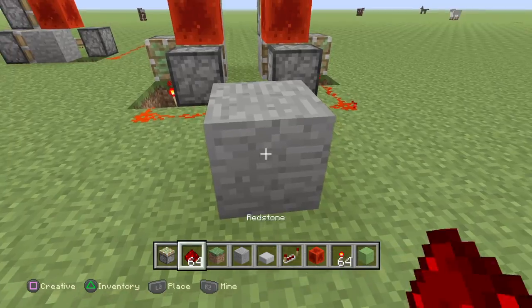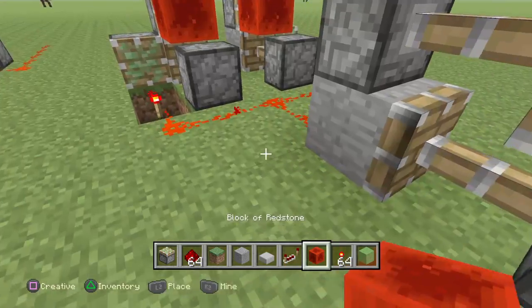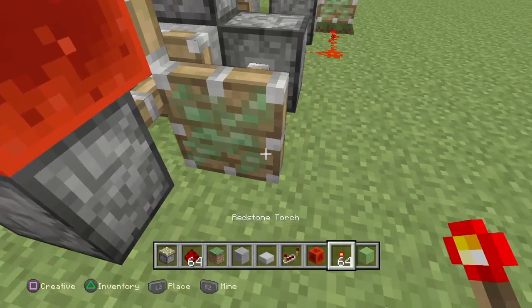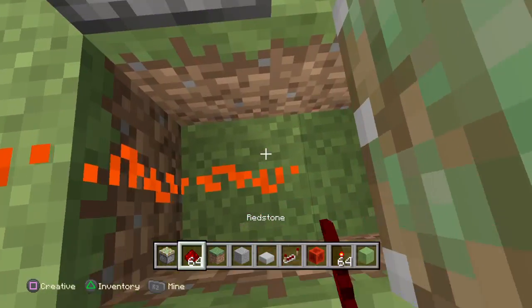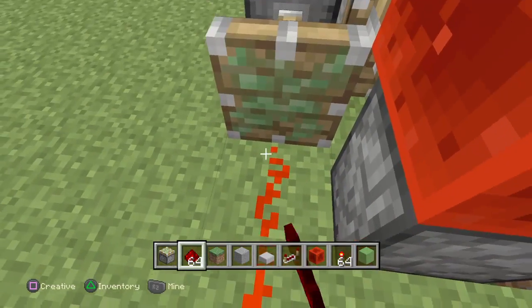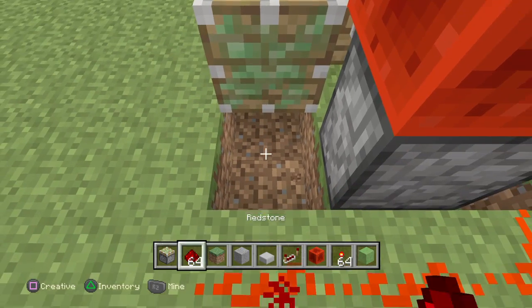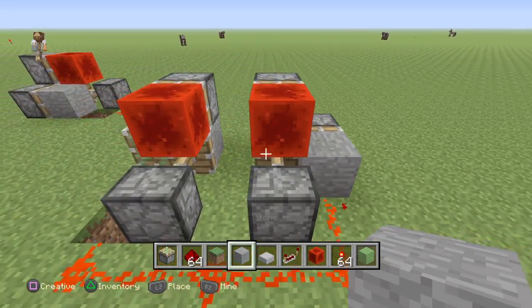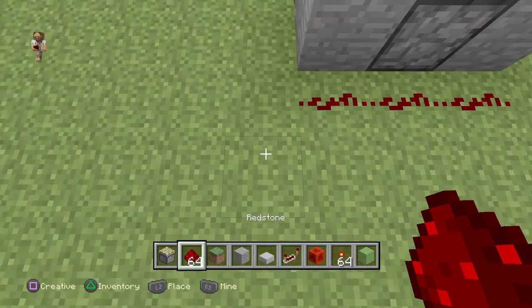And then one more NOT gate. Because I'm OCD, I'll put them on both sides, but you can only put them on one side — it doesn't really matter. Then place the blocks on here, on here. And if you want to, you can wrap this around.